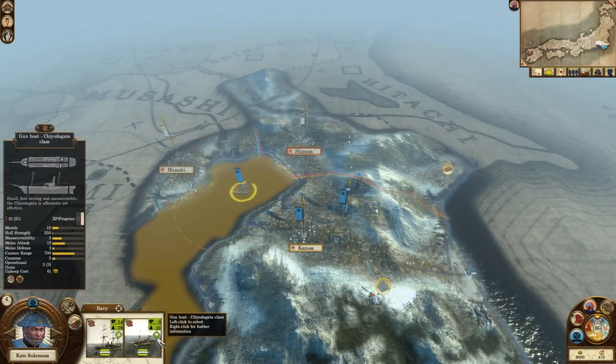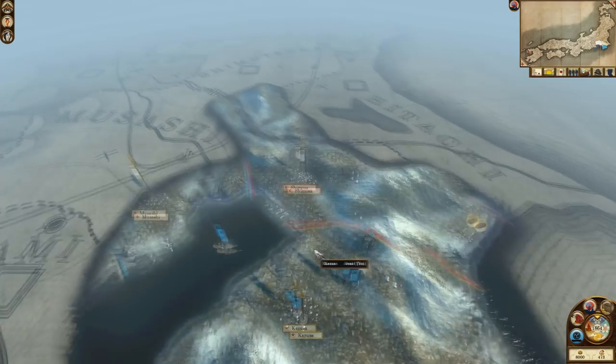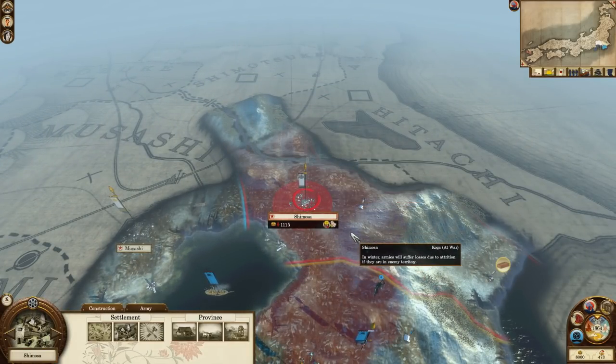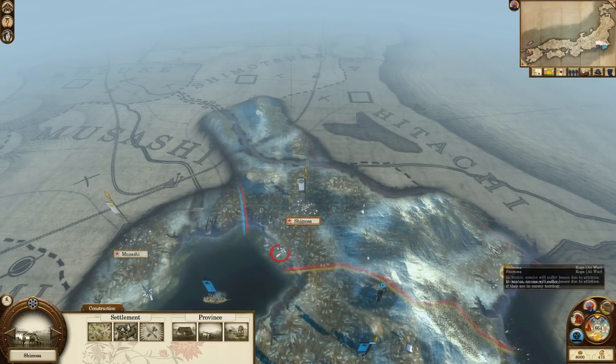Alongside your port you start with a couple of ships already in the water, in range of the town to your north, which brings us to your neighbours. At the start of your campaign you only have one immediate neighbour, the Koga in Shimosa to your north, whom you start at war with. Shimosa is another fairly poor province with meager soil and the clay building. Sadly clay isn't a resource and thus isn't as valuable as iron.